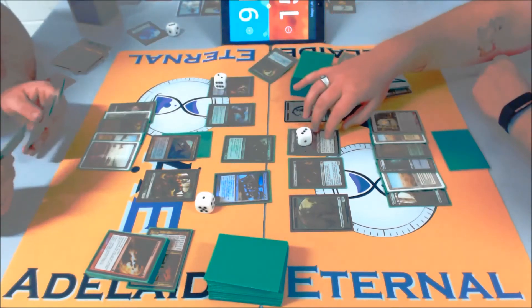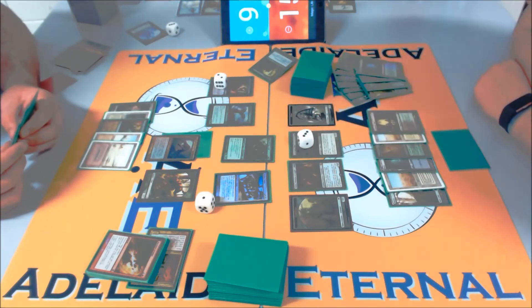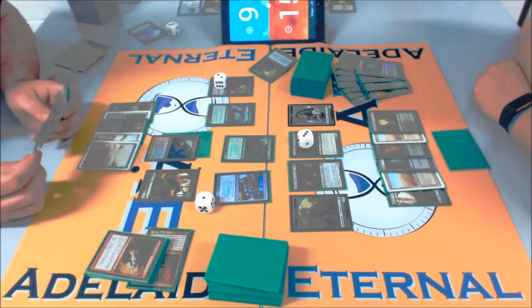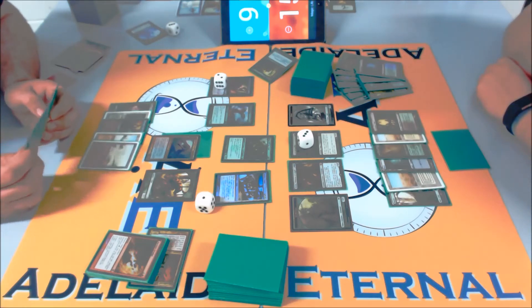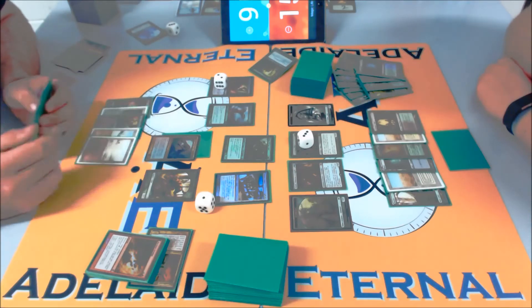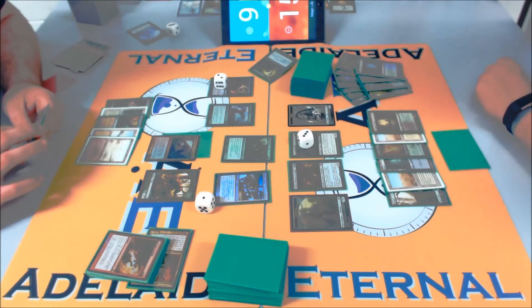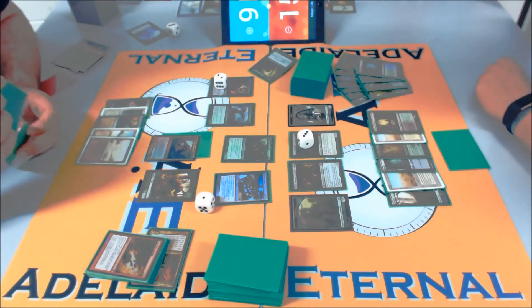So that is a Voice of Resurgence token — it's a 4-4 at the moment. We have a 5-5 Scavenging Ooze which threatens to go huge, Titania and her buddy. Do you think Jundam's combo is going to be the thing that could tie-break it? Well, flying is huge — just swinging over with a 20-20 Marit Lage is sometimes the way to finish these kind of stalls.